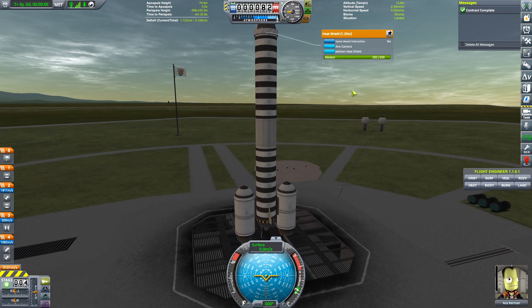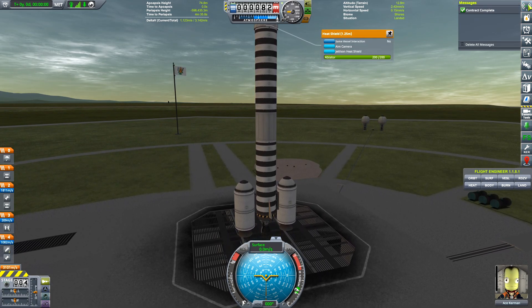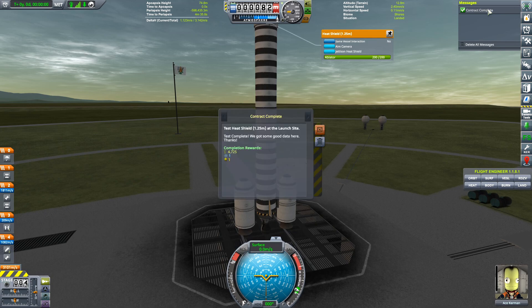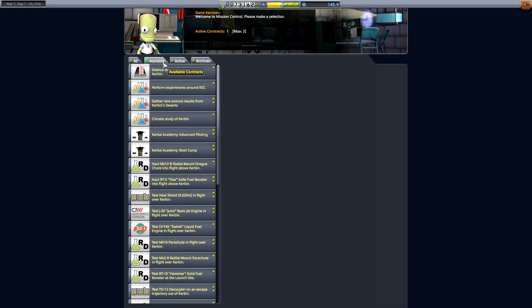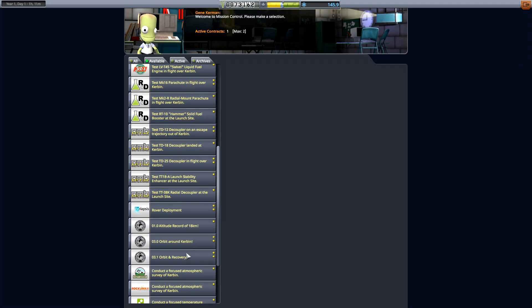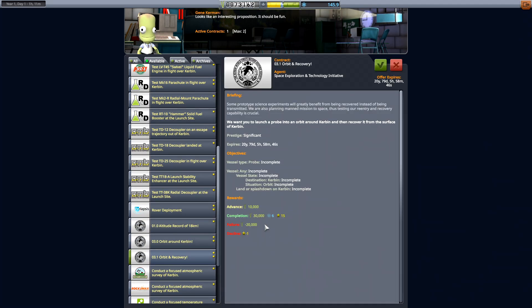Let's run the test. Test is complete. Alright, got the contract. Easy 4700. Let's go back in here — we will grab the orbit and recovery.